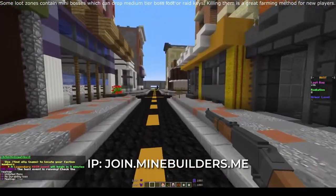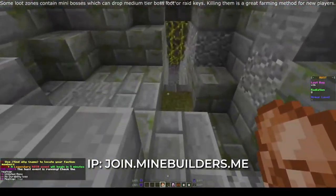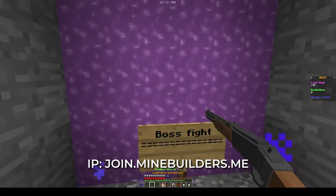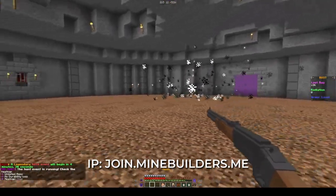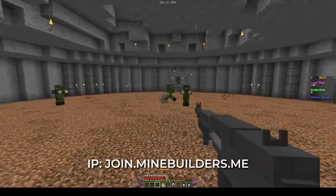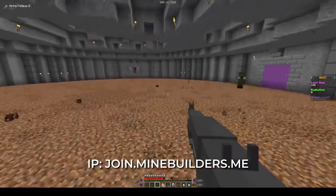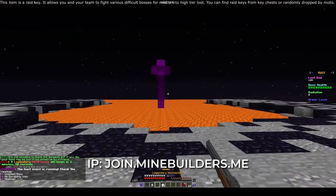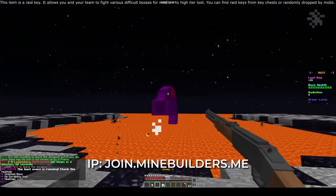Some loot zones contain mini-bosses which can drop medium-tier boss loot or raid keys. Killing them is a great farming method for new players. This item is a raid key — it allows you and your team to fight various difficult bosses for medium to high-tier loot. You can find raid keys from key chests or randomly dropped by mobs.